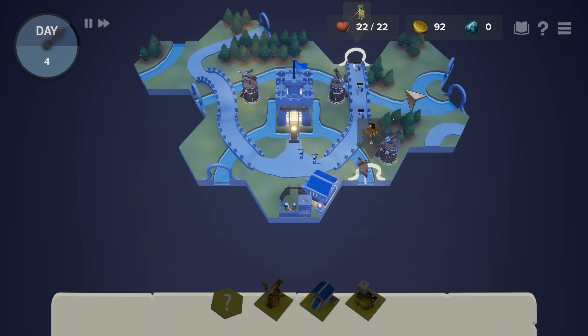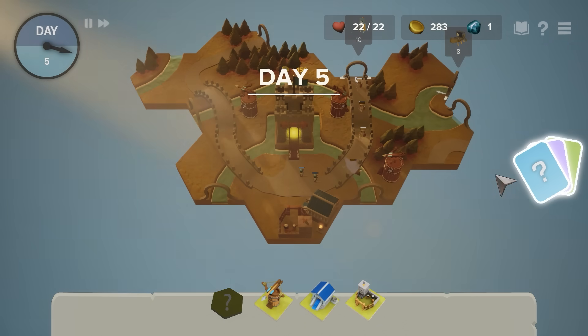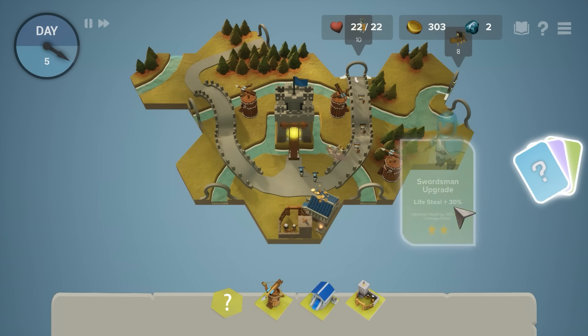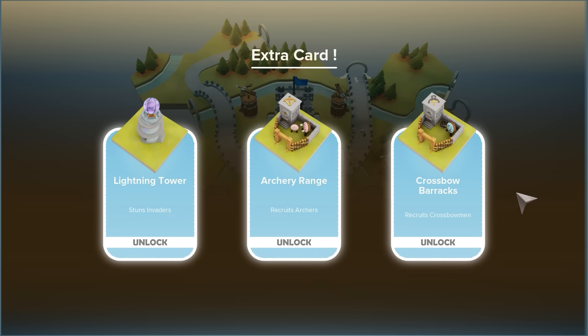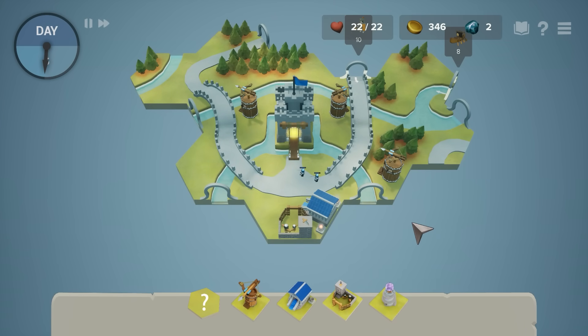So we have to manage the sea and the land — it's a double offensive. Give me some more cards. Swordsman lifesteal — that's kind of fun, I will take it. Although if we do close that off, then suddenly we don't have the need for swordsmen. A lightning tower — stuns invaders. I am into that.